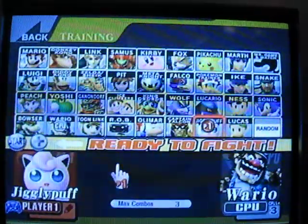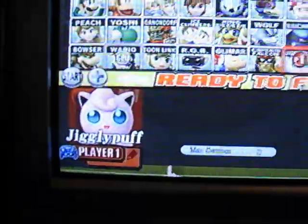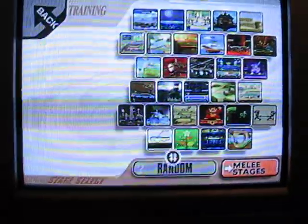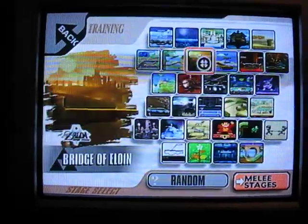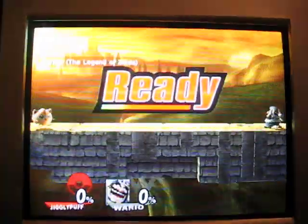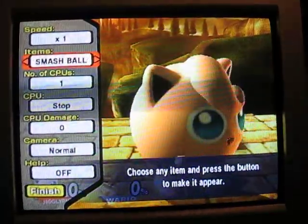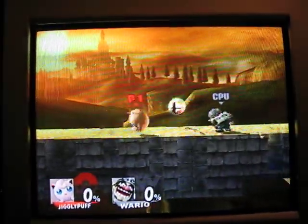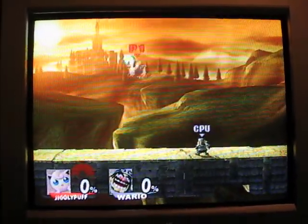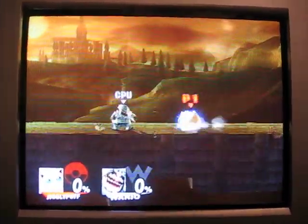For the first step, we must be Jigglypuff — this one. We'll just use Wario just because... anyway. Now we have to go to here, the bridge. Simple enough. I'm on practice mode just to make things easy. Okay, now we set the smash ball, just to speed things up so we don't have to watch 45 minutes of me utterly pwning and then randomly having to wait for a smash ball to appear, so we'll just do this in training.